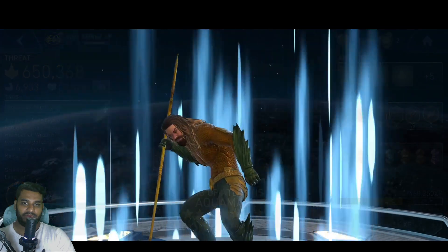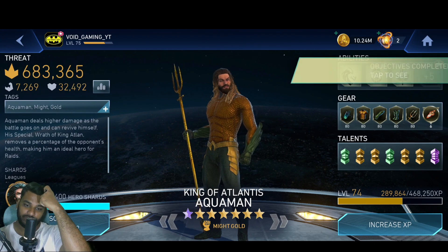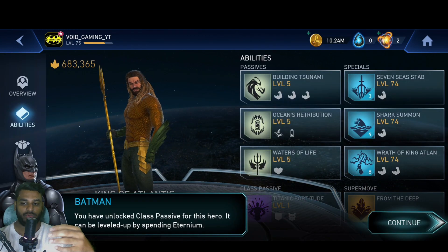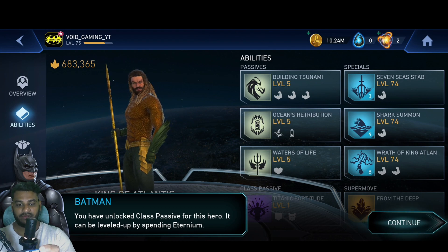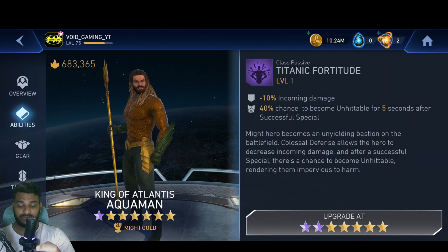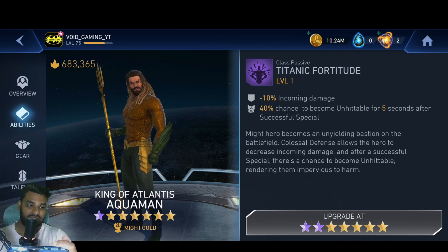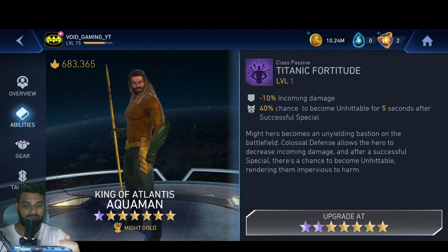We can take him even higher — all the way. You've unlocked a class passive for this hero; it can be leveled up by spending Aeternium, which we don't have yet. The class passive is: minus 10% incoming damage, 40% chance to become unhittable for five seconds after a successful special — called 'Titanic Fortitude.' This could make a real difference in gameplay.